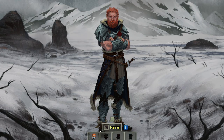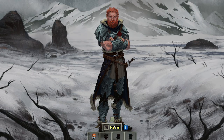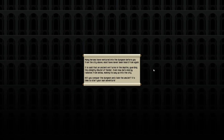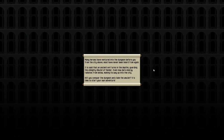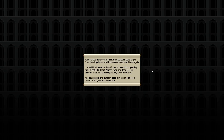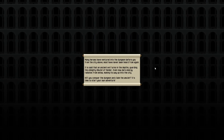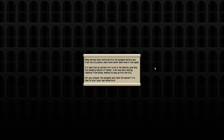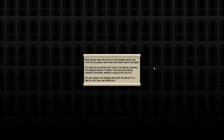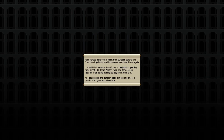Let's pop on in. Warrior? I believe maybe these other ones won't be in the demo, or maybe we've got to unlock them. Not sure. Let's just pop on in. Many heroes have ventured into the dungeon before you from the city above. Most have never been heard from again. It is said that an ancient evil lurks in the depths, guarding the almighty Amulet of Yendor. Even now, dark energy radiates from below, making its way up to the city. Will you conquer the dungeon and claim the amulet? It's time to start your own adventure.